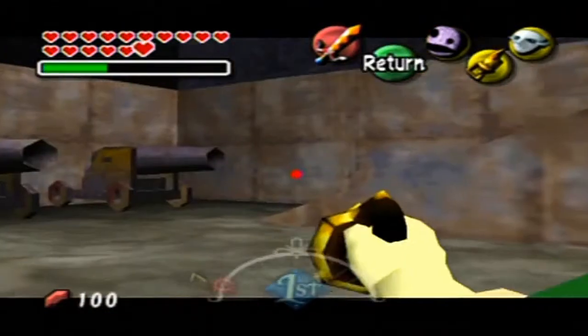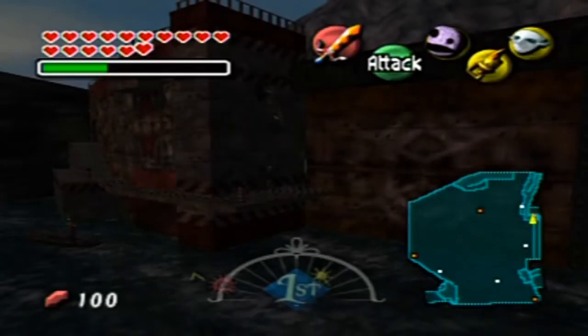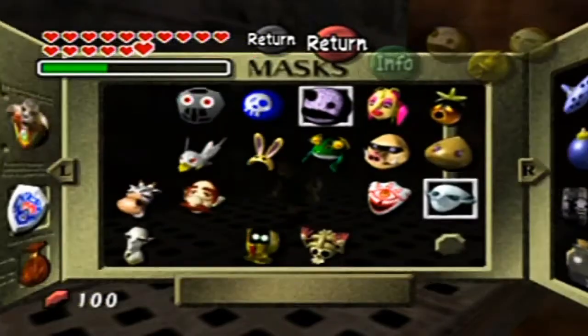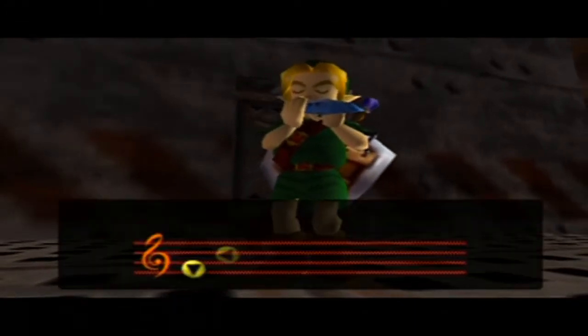Now, just to show you really quick — if I take off the mask, suddenly I appear. So yeah, that's how the mask works. It basically makes you unnoticeable — I shouldn't even say invisible — it makes you unnoticeable like that guy in Ikana Road.